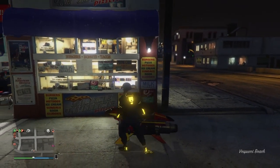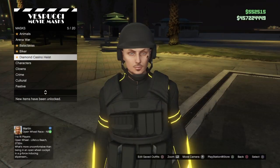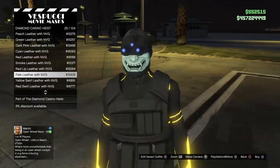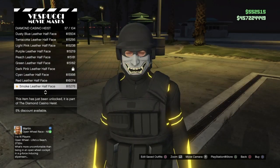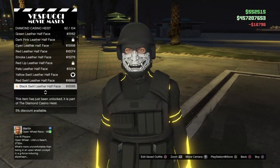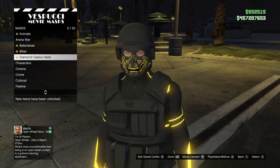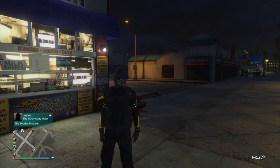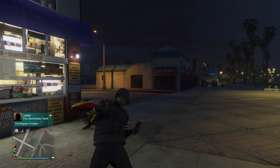Make your way over to the mask store at Vespucci Beach. Make sure you have the bulletproof helmet on, then go to diamond casino heist and scroll down to find the mask - I believe it's number 60, the yellow swirl leather half face. Go ahead and equip it. As you can see, you don't actually have to merge it with the helmet, it already comes on together. If you enjoyed this video, please leave a like, subscribe if you're new - it's been your boy Perks, peace.